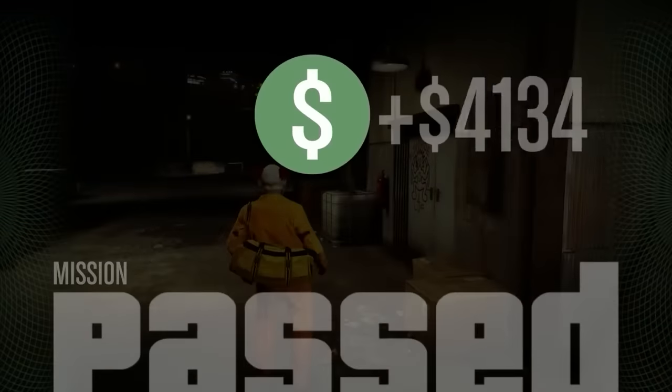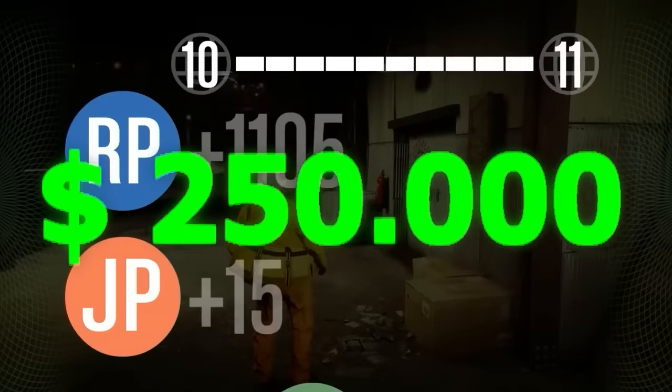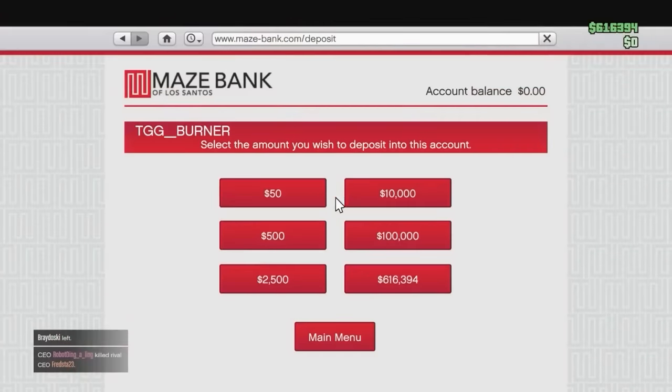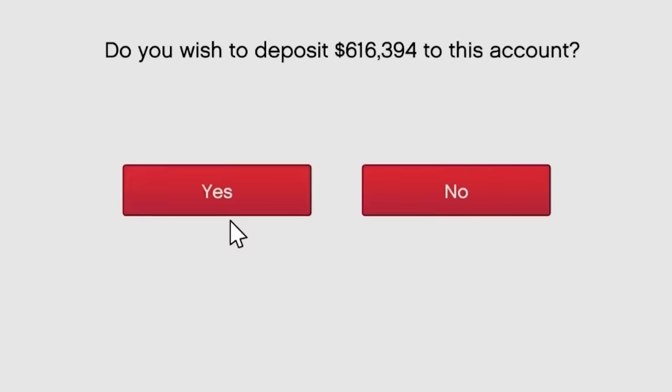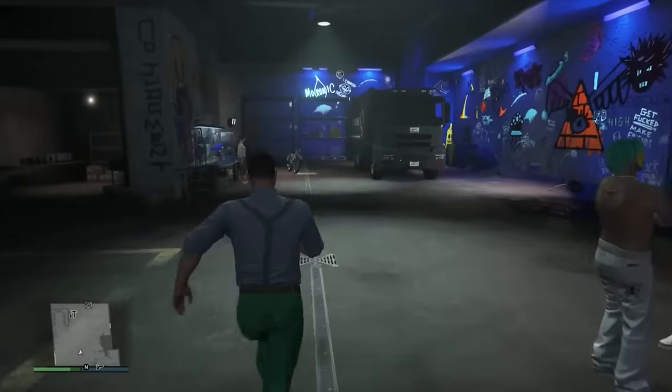Mission passed. We're going to get the $250,000 bonus now. Let's deposit all our money — $616,000. That's pretty good. Let's head inside the actual Freak Shop and go talk to Mutt.